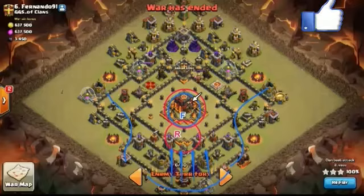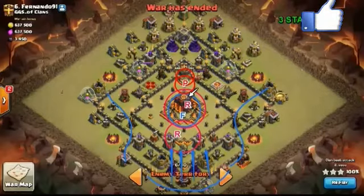He knows that the enemy clan castle troops will start coming out and hitting his troops, so he drops 2 poison spells which help him kill the enemy clan castle troops. This was enough to destroy the base — the confirmed 3 stars were in his pocket.